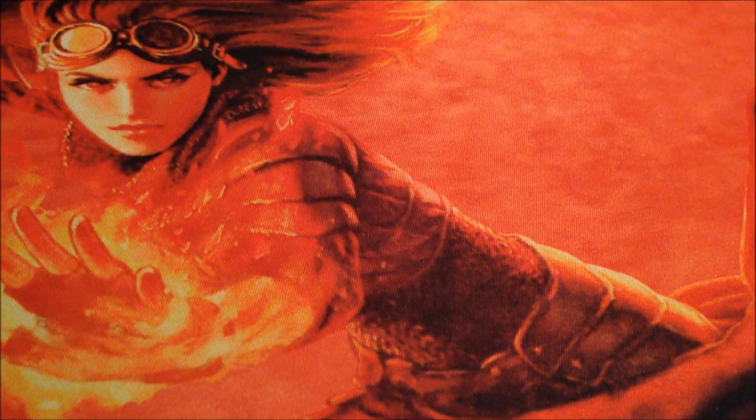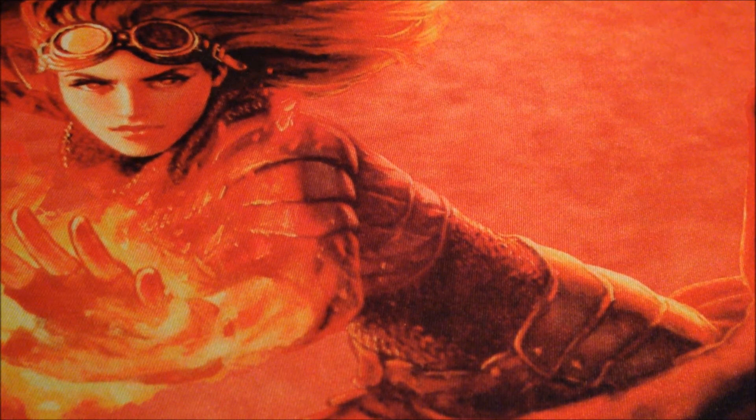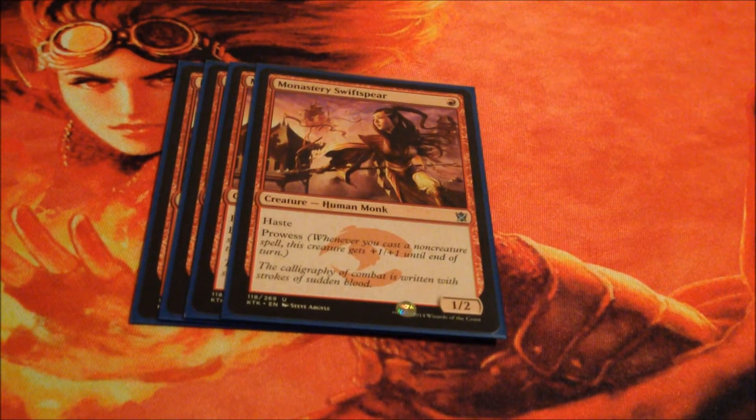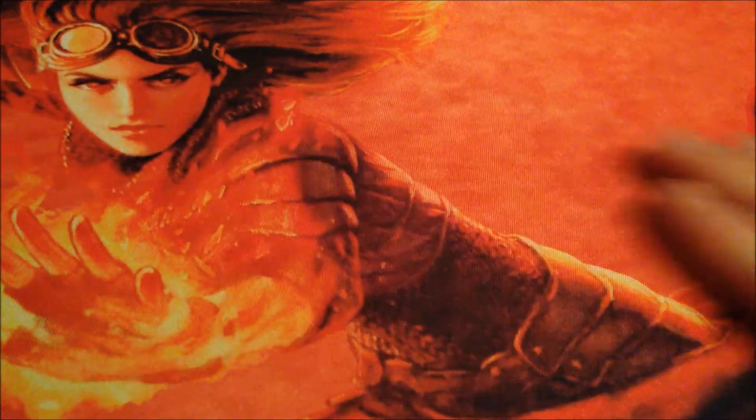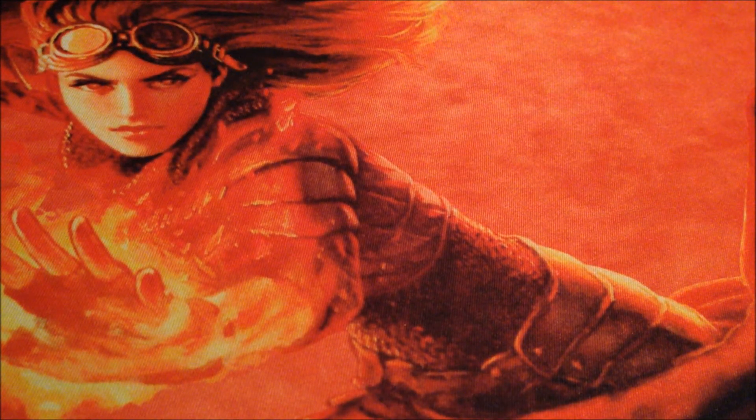Hello YouTube, PJ Barker here, and today I have a mono red standard deck here for you. First we have Monastery Swiftspear. This card is awesome — turn 1 swinging with haste for 1 damage, and turn 2 and onward swinging for prowess and multiple stacks of other cards.